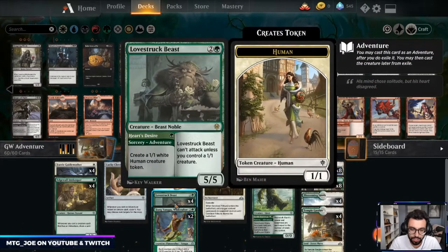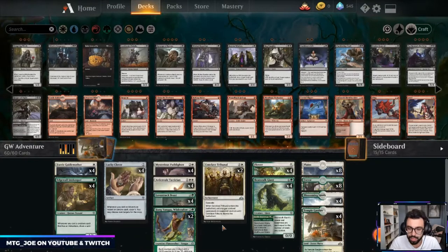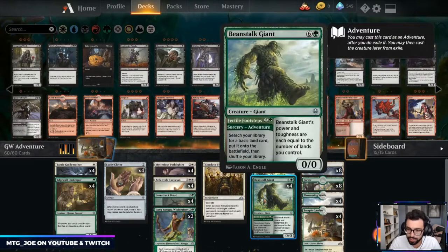Lovestruck Beast, as I mentioned. I have a couple Zheng Yangu — because it's a budget version, this is just a way to make our creatures bigger. It can also help us ramp into some bigger spells later on. Two Conclave Tribunals as catch-all removal, a couple Flower Flourish — this allows us to get lands early, fix our mana, and then late game you get the anthem effect with all our creatures, and we can kind of overrun our opponent. And then Beanstalk Giants — another way we can close up the game fairly quickly.